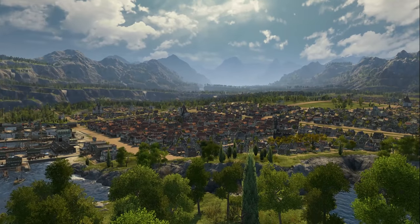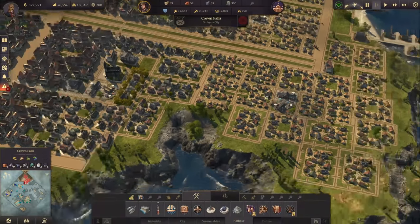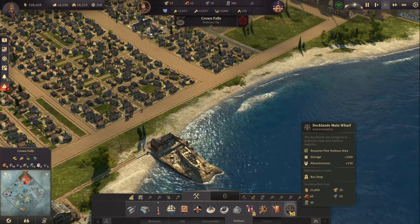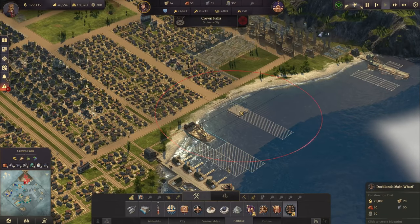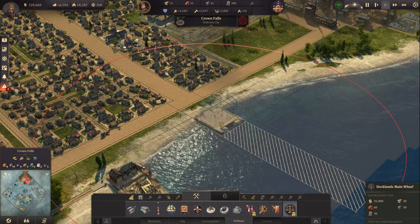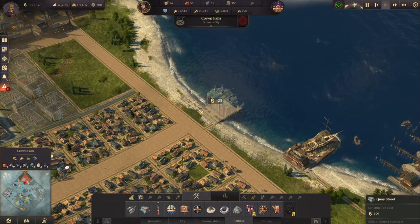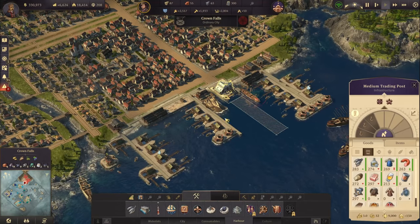Hello and welcome back to Anno 1800 mega city edition. Our city is growing nicely and since the new world is a bit tricky at the moment, I'd like to go ahead now with my docklands main wharf building. Bear in mind I have no idea where the final building will be - it could be here, and later the full docklands. I could move it into this area if I want instead of the trading post.